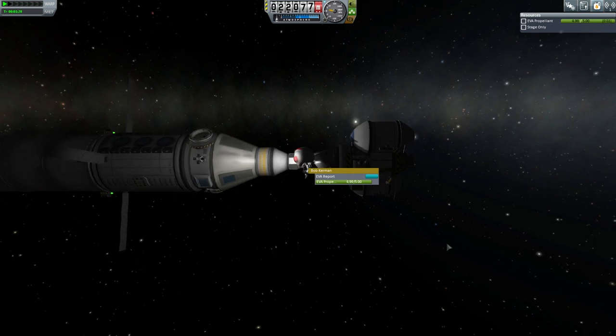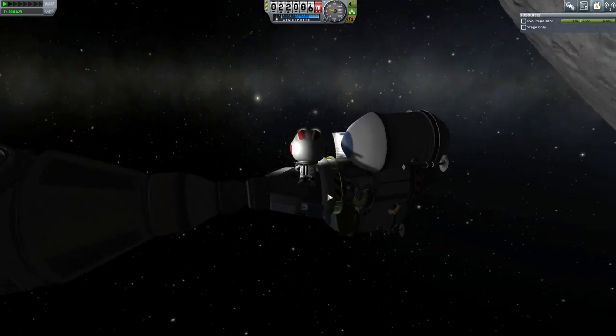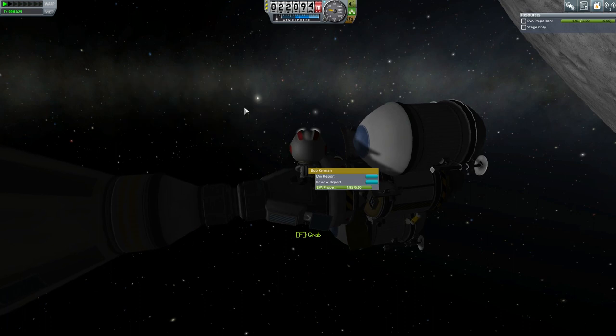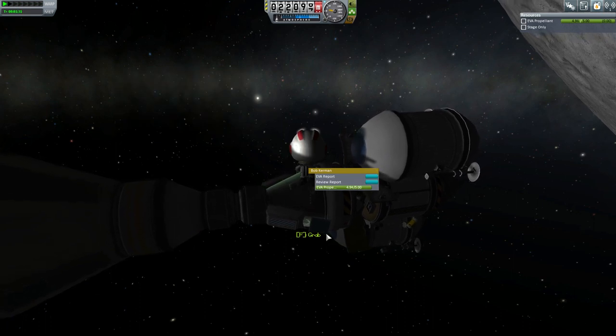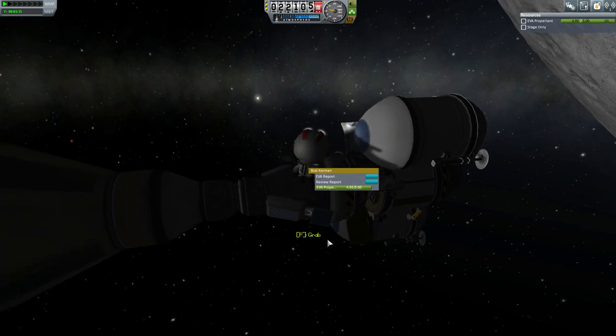Turn the light on just so you can see — L turns on the light. There are a lot of controls which are not well documented in Kerbal Space Program. The list of controls is quite excellent. So I collected science data from the Midlands — that's another thing to report.